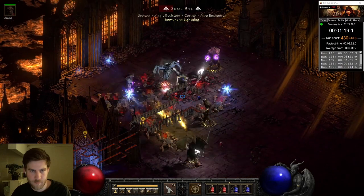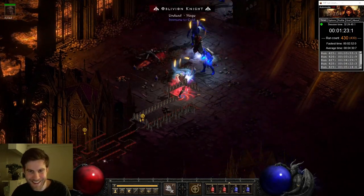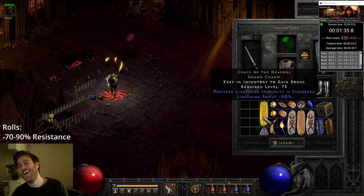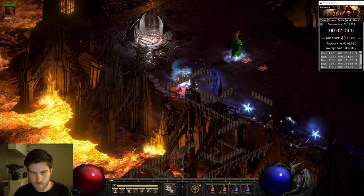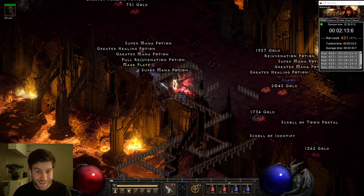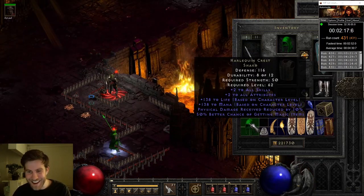On run 430, Chaos Sanctuary was yet again terrorized — another Sunder. Anti-perfect lightning. And on the very next run, I found another Shako! Fantastic! Second Shako! We're terrorized so I've got to keep rolling.